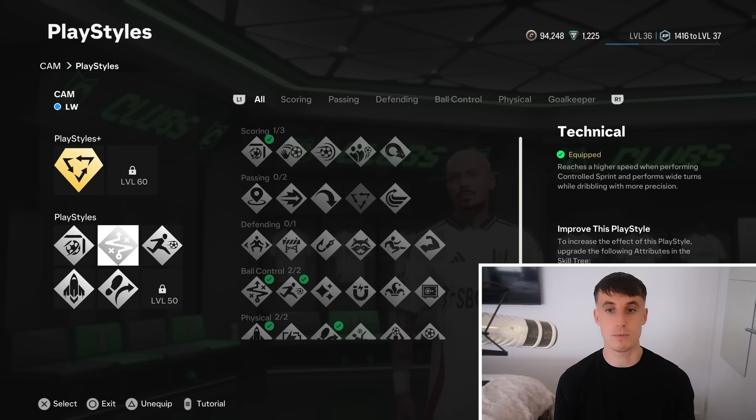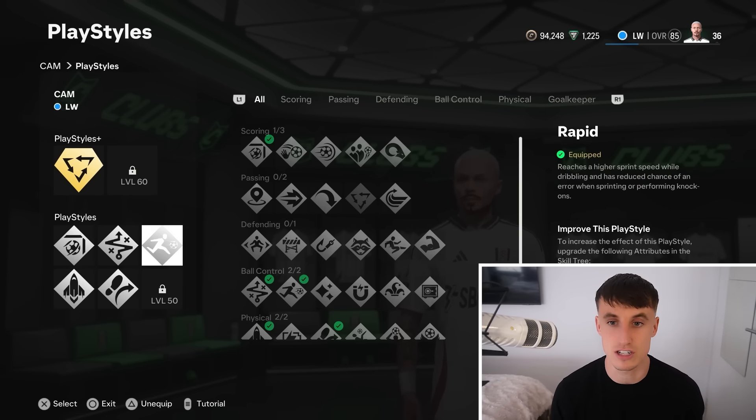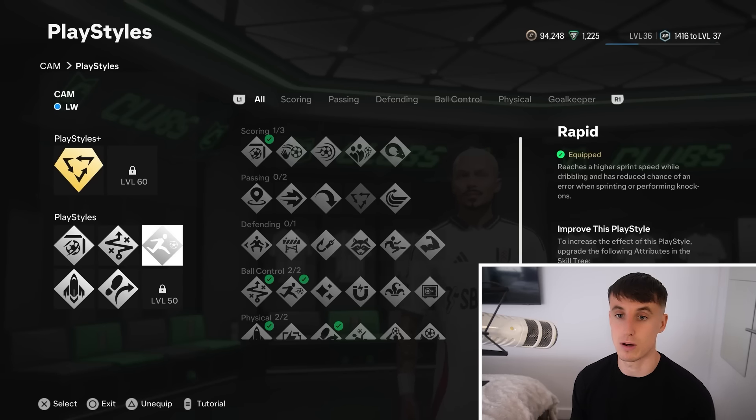Technical — which reaches a high speed when performing controlled sprint and turns — effectively your dribbling is just amazing. We're already at 99 dribbling, and with that on you just can't be stopped and can't be tackled. I can do circles around the box in Rush and no one can get near me. And then of course, Rapid — which reaches a high sprint speed whilst dribbling — why would you not want that? You need to be as quick as possible on this game. The CPUs are quite quick as well, so they're going to catch up to you, so the more speed you've got the better. And really, that is it for a starting build.